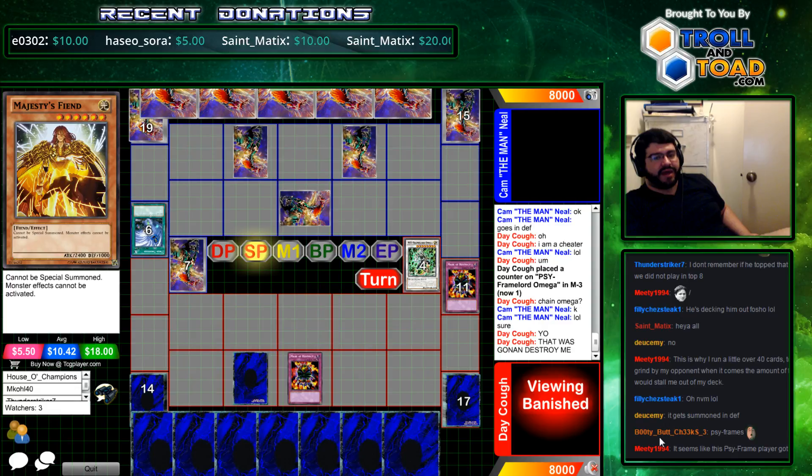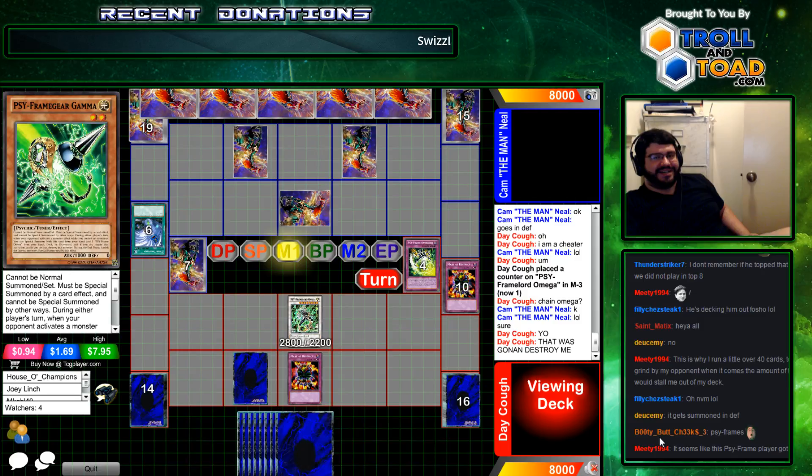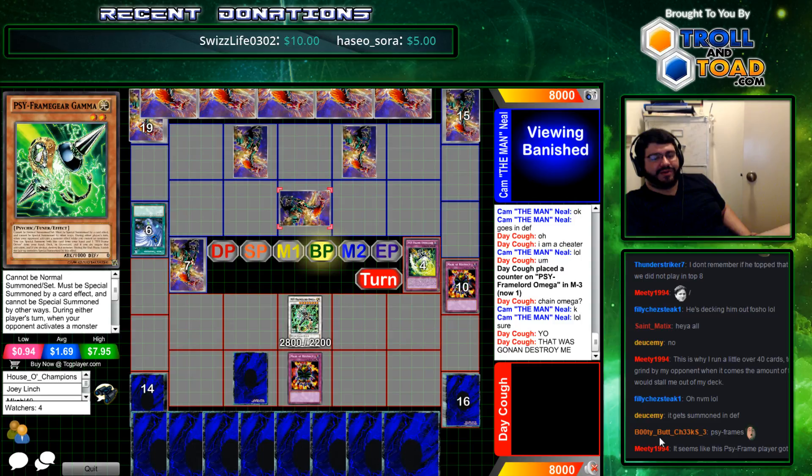There would have had to be a Mirror Force down. What an answer. He can't let that be a thing. What an answer — that's crazy. He hit the Majesties. That moment where you hit the one you need out of it. I know that feeling of frustration — you have the answer in your hand and you just can't do anything.